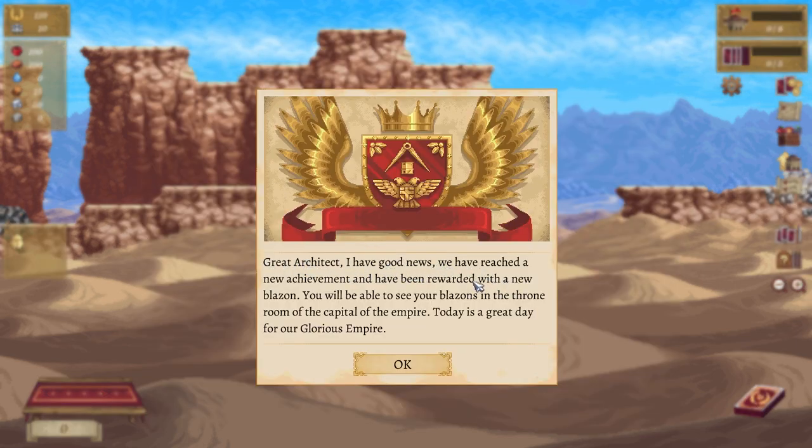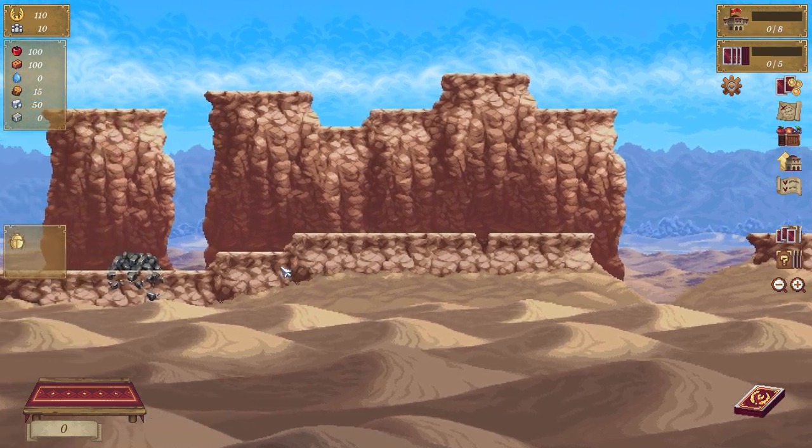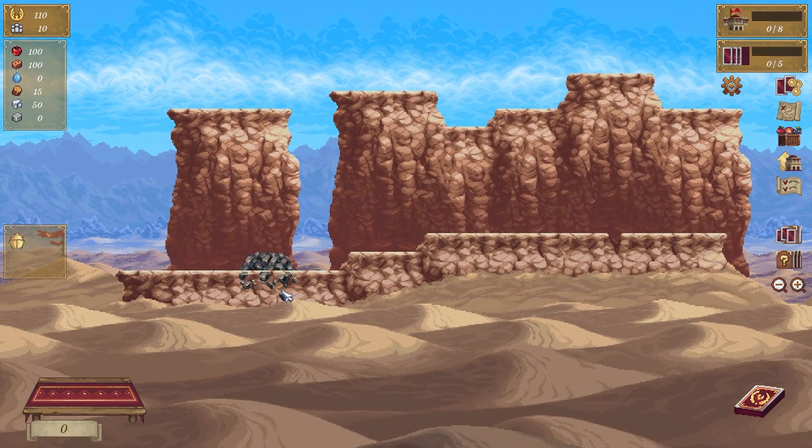You have good news — you've reached a new achievement and been rewarded with a new blazon to the throne room, lovely. Alright — what have we got? We've got a quarry here, that's cool. Let's play our cards.